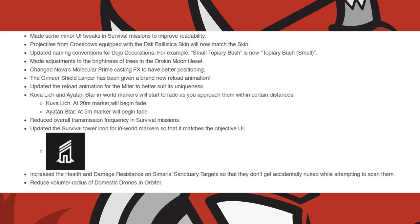They made some adjustments to the brightness of trees on the Oricon Moon Tileset. Changes were made to Molecular Prime's casting effects so that it has better positioning. The Grineer Shield Lancer has been given a brand new reload animation, and they updated the reload animation for the Mitre. Kuvelich and Iotan in-world markers will now start to fade as you approach them, the Kuvelich marker fading in within 20m and the Iotan star marker within 5m. They reduced the overall transmission frequency in survival missions, updated the Survival Tower icon on markers, increased the health and damage resistance of Saryn's targets, and reduced the volume radius of domestic drones in the Orbiter.